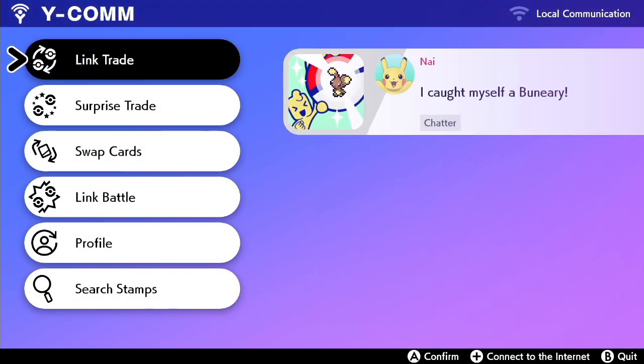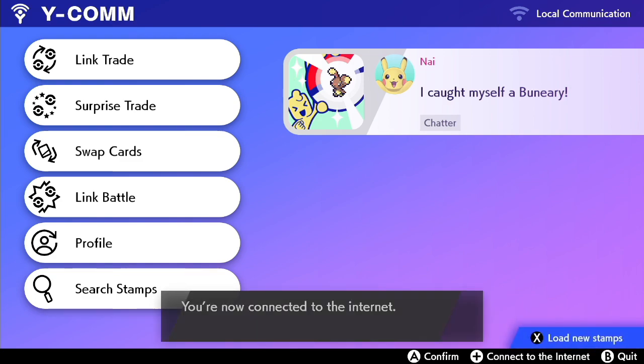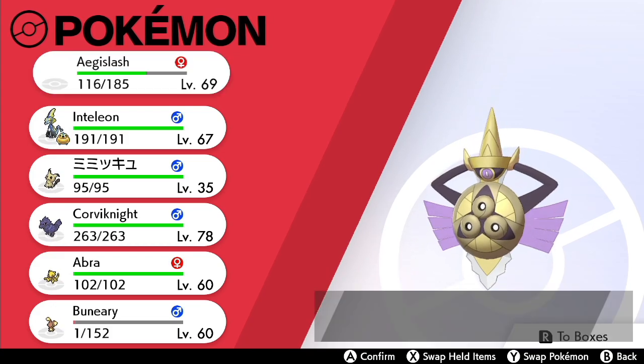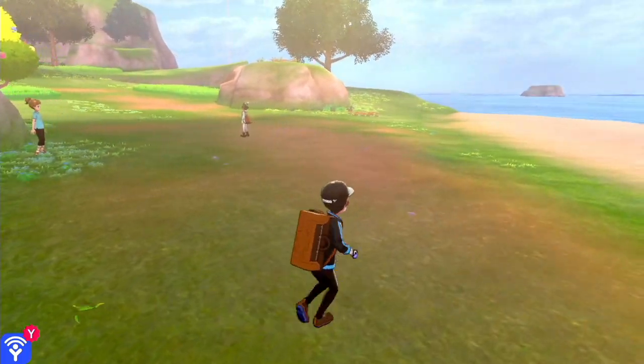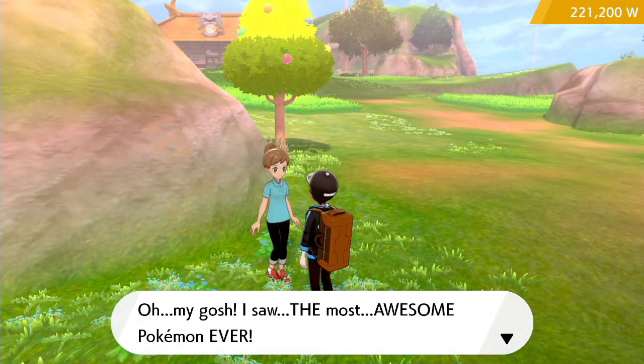One thing I want to do is connect — I want to see what people are doing. I'm kind of tired of that left-hand side thing being empty, being only me. Let's go ahead and swap Inteleon to the front. Still remembering all the controls — it's been a while. You look like a battle. Oh my gosh, saw the most awesome Pokemon ever. You can show me its awesome Pokedex entry for just 100 Watts? Sure.